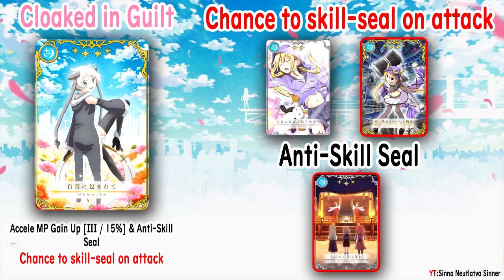Let's start with the Felicia Memorias. First is 'Napping to Your Heart's Content on a Day Off' — a two-star Memoria. The only effect it has is chance to skill seal on attack 20% for three turns. The effect is good, you just have to land it — one in five chances. The only problem with this one is that being a two-star Memoria, you're not going to get too much in the HP and attack department.